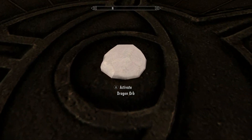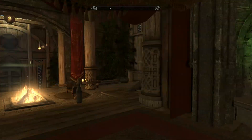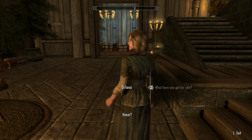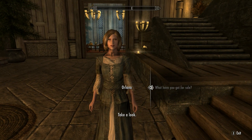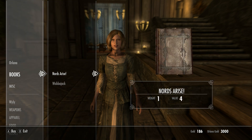Let's use the teleport. The women — they all operate little stores for you, like her. Let's talk to her. What do you got for sale? Take a look. And she has 3,000 gold.